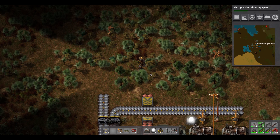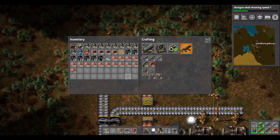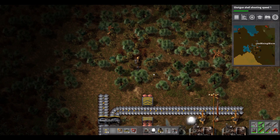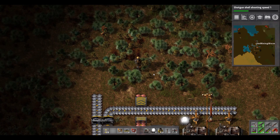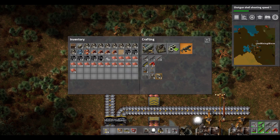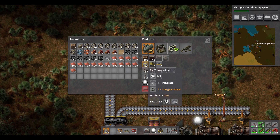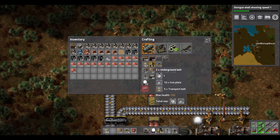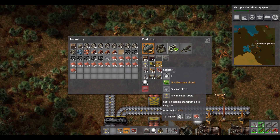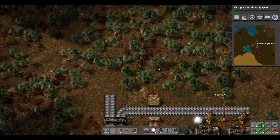We want to craft some essentials automatically. I had to wait a while while I crafted up some new belts and inserters and things. We're going to need belts, underground belts, inserters, long arm inserters, assembly machines, lights — we want to have plenty of those. Some of the recipes for those are just iron, gears, iron, and electronic circuits. Electronic circuits are something we're going to need to craft automatically as well, so we might do that next.